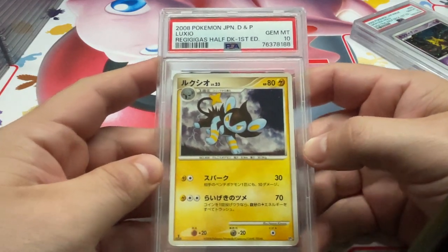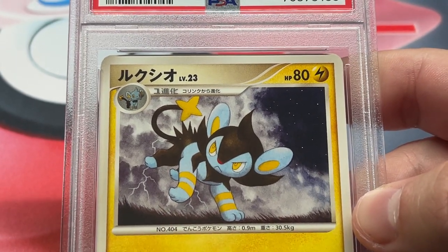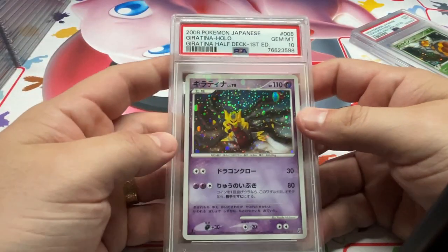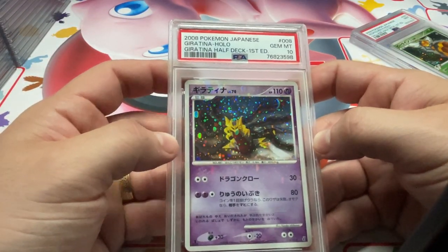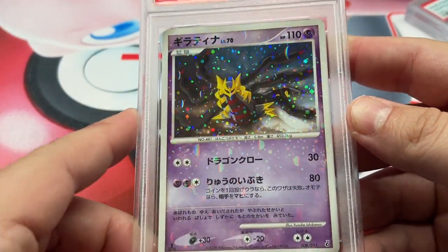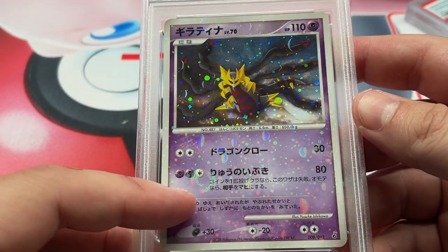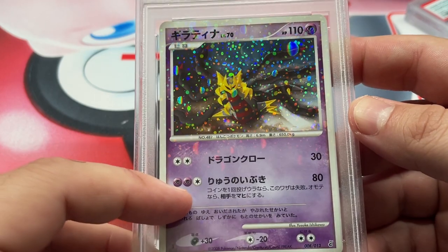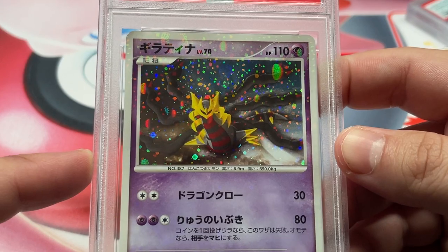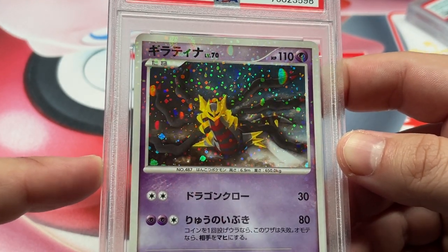This one's pretty nice too — we got the Luxio, 10. This is from the Regigigas half-deck — just a really nice artwork. Got the 10 on the Giratina half-deck holo. Man, look at this thing — it's nuts. Just goes crazy. Got these crazy spiral swirl things, orbs everywhere. This thing is just nuts. Maybe this is the thumbnail — kind of hard to beat that.